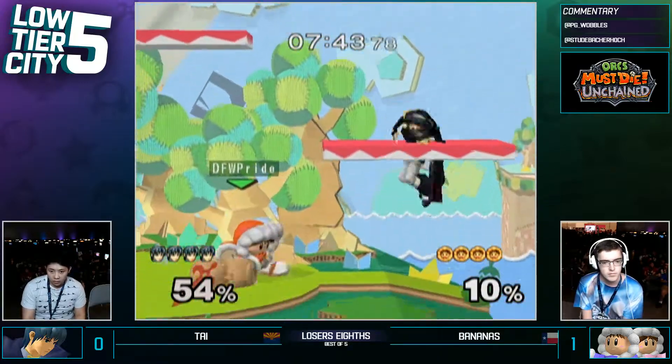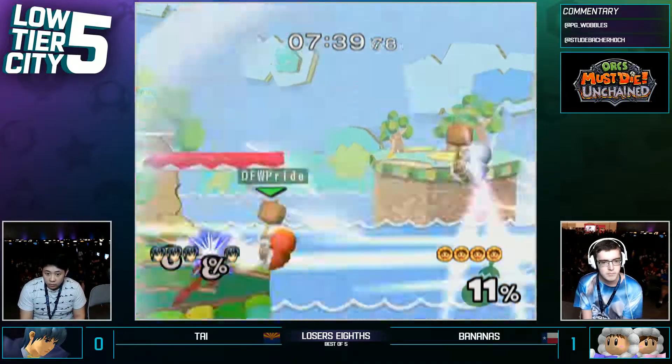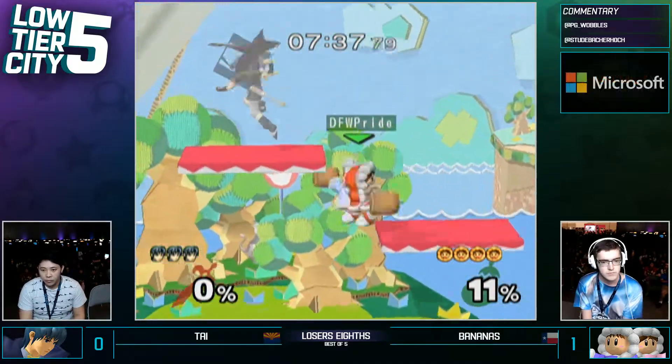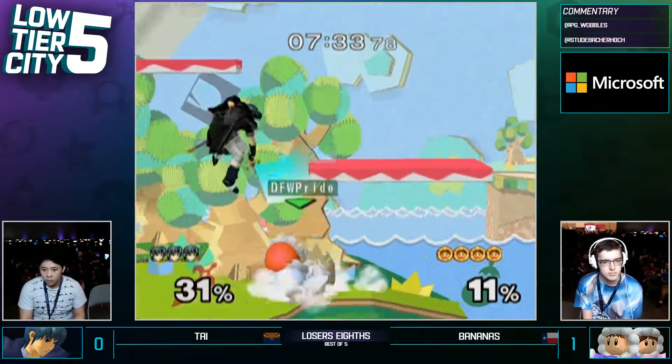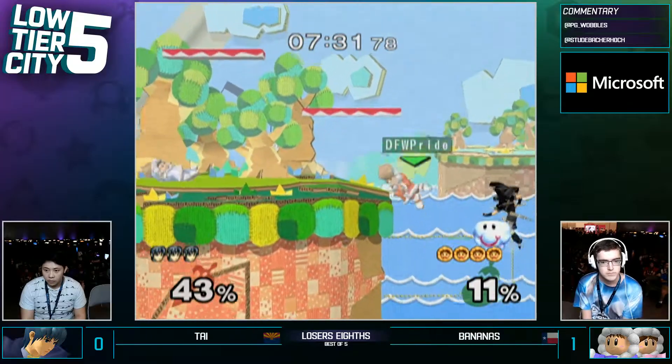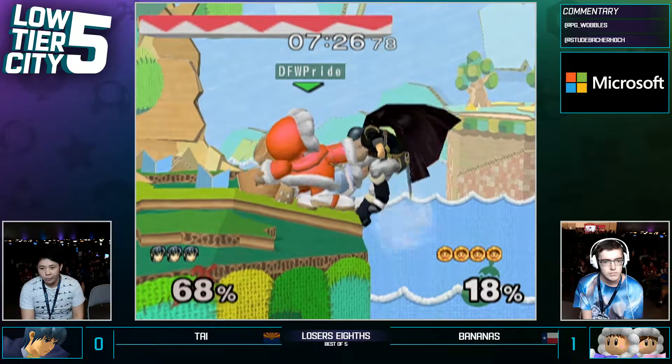He's doing something interesting — standing still a lot. Kind of seems scrubby. DI... yeah, Ty, no DI. We've got to — DIE, no DI. He's got to step it up on that front. Ice Climbers' moves are very DIable. Oh my goodness — and Randall facilitated that wobble!